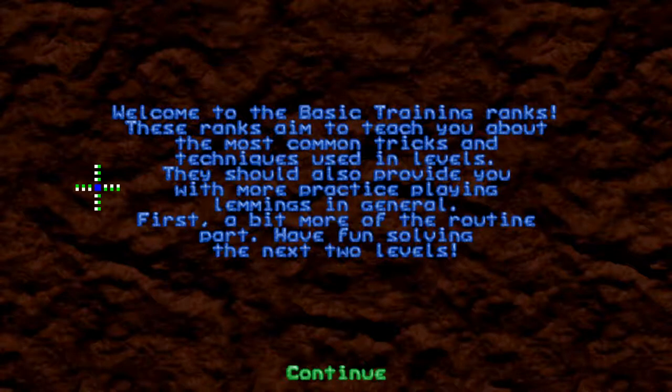Welcome to the basic training ranks. These ranks aim to teach you about the most common tricks and techniques used in levels. They should also provide you with more practice playing lemmings in general. First, a bit more of the routine part — have fun solving the next two levels.